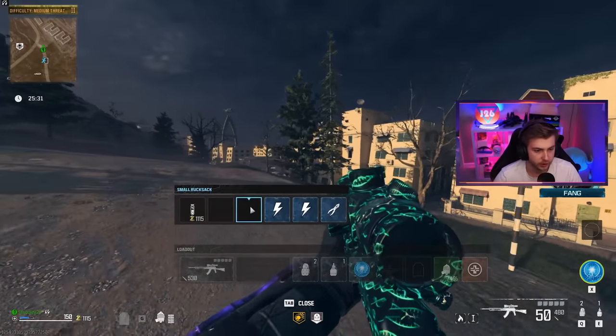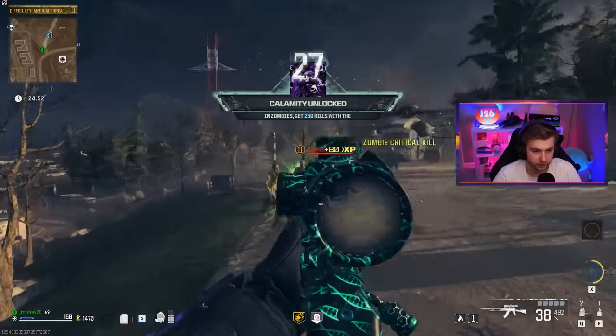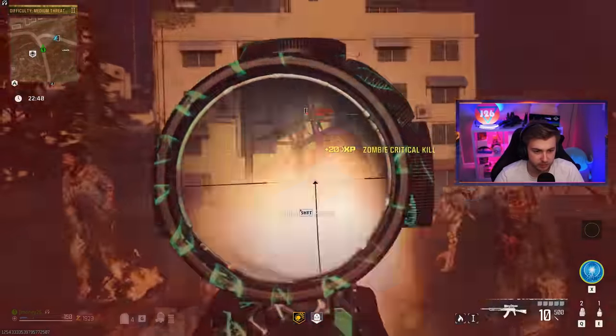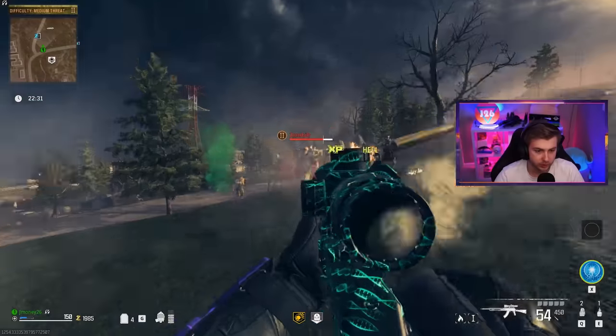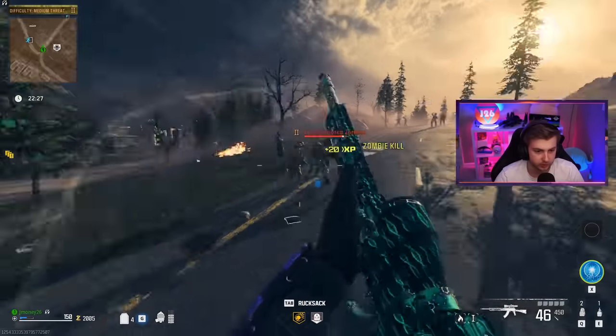Let's go ahead and throw on our napalm burst — I think we're getting close on levels. There we go, there's our 250 kills. I just remembered what we did last time — I had elemental pop. That'll help out a lot. We'll be getting our napalm burst going off a lot more on top of just other ammo mods going off.